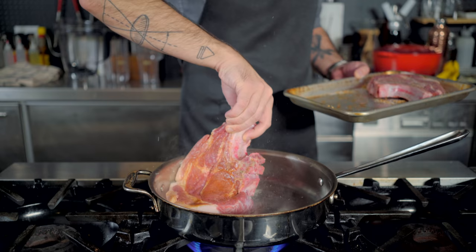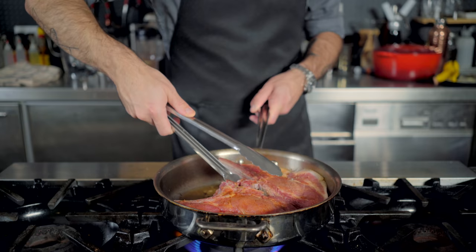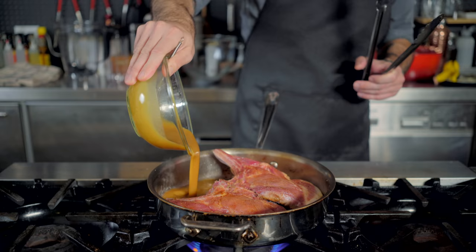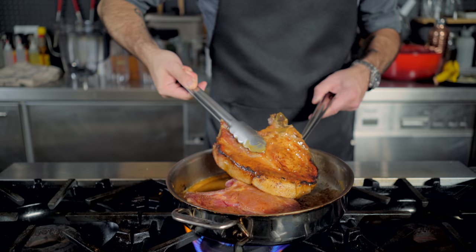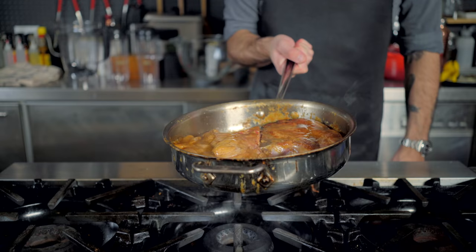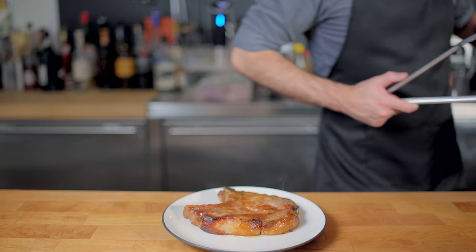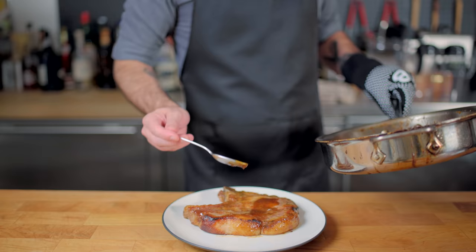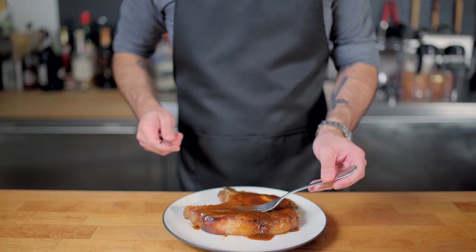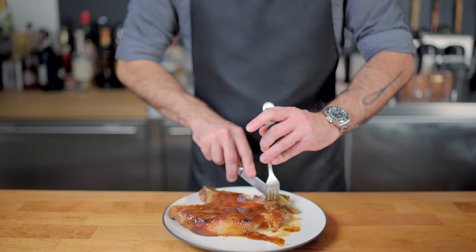So into the preheated pan they go to sear on one side for two to four minutes. We've got a little bit of burning going on there, but nothing too unsightly. So this time we're going to pour in our glaze and let it coat one side of the chop before flipping, nestling the chops into the glaze and placing into a preheated 375 degree Fahrenheit oven for 10 to 12 minutes until an internal temperature of 145 degrees Fahrenheit is reached. These are a little glazed, but I like my pork chops really glazed, so I'm going to whisk together all the glaze and fat in the bottom of the pan and spoon it over top. Now that is looking like a righteously glazed pork chop.